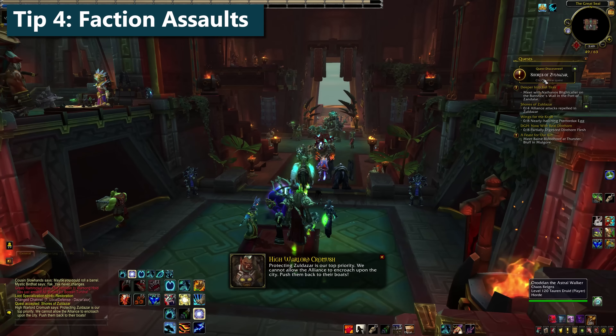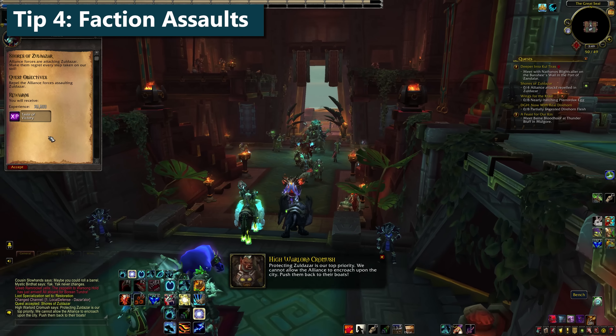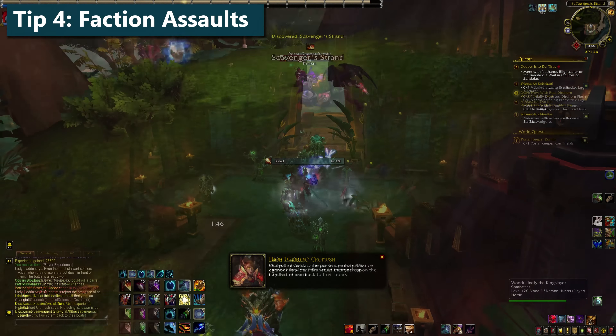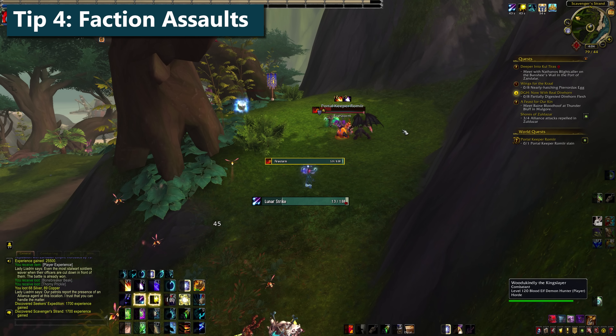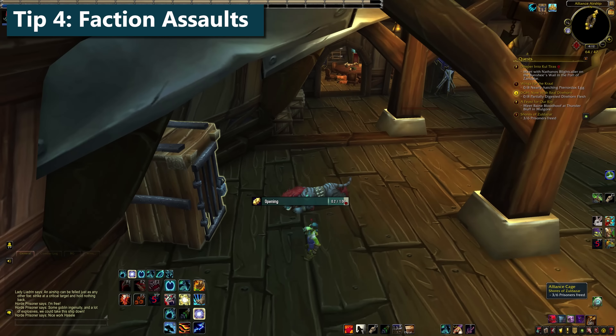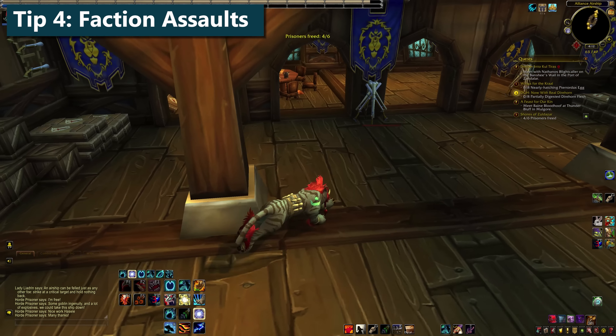Tip number four: keep an eye on faction assaults. If there's one up in Zuldazar for Horde or Tiragarde for Alliance, do it. You'll get normal rep for each of the world quests, and then an extra 500 rep when you finish the assault and turn it in. These are easy ones to catch while they're active, because the prompt should pop up when you log into the main city.